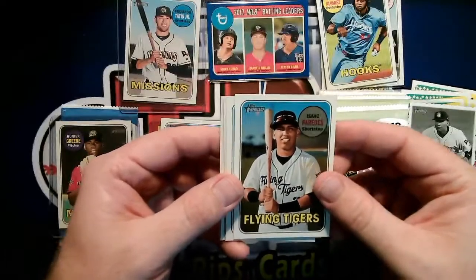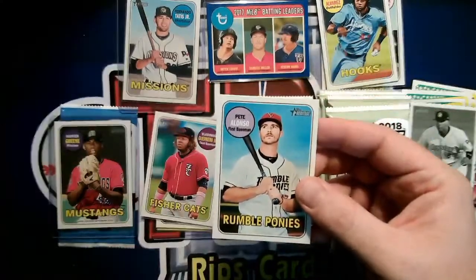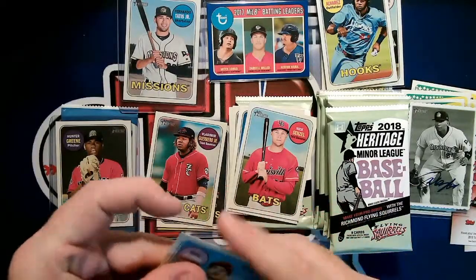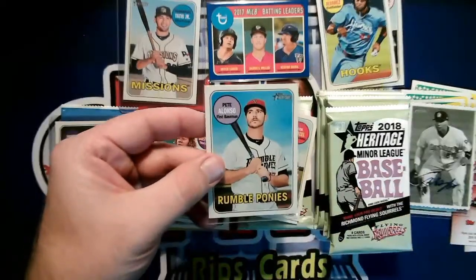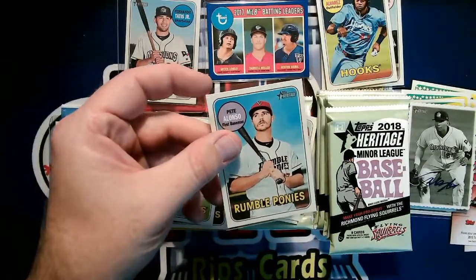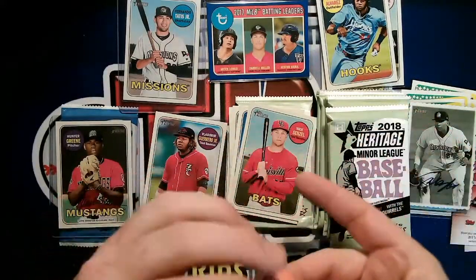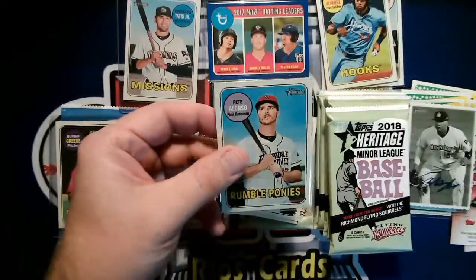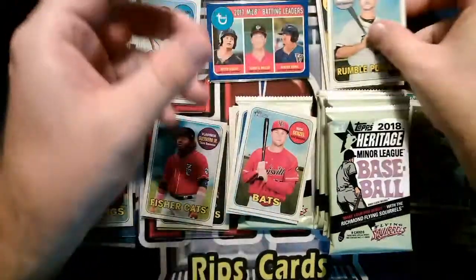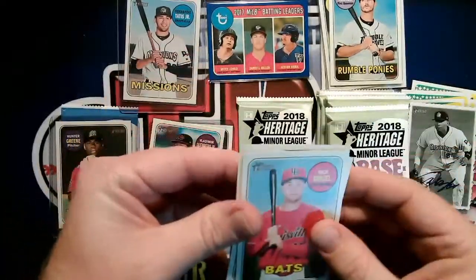Pete Alonso — first base, Rumble Ponies! There are definitely more names in this than I thought. I also have a box, and this is hobby-only I think. The Rumble Ponies — my cousin's son played for the Rumble Ponies. His name is Cory Taylor, a prospect in the Mets system. Nice Pete Alonso there. Got definitely some cool cards — Senzel, and I like starting with Senzel.